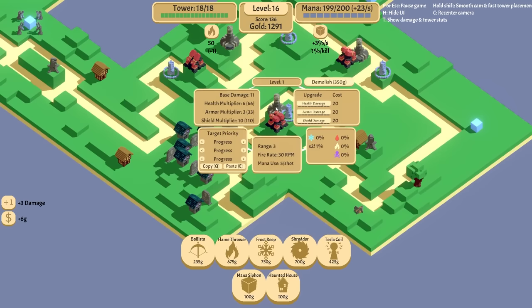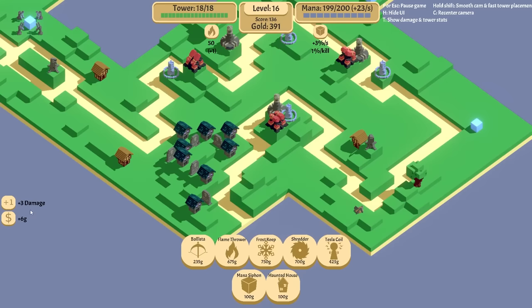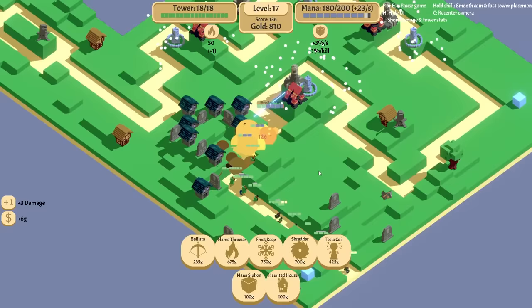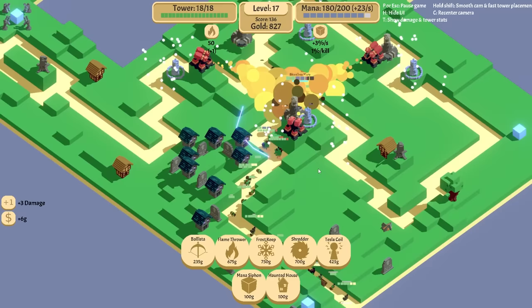Tesla coil — target most shield. Let's blast it up to level 10. That should help us for a little while. We're getting quite a bit of money from these things already, so we'll begin the next turn. Wow, Bloodless Mary — that's not a good sign. Come on Tesla. Hit the snow, okay, it's getting slowed down.